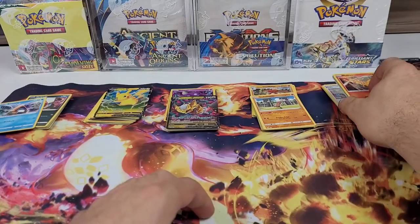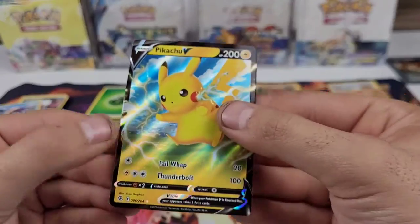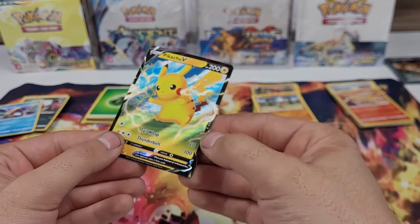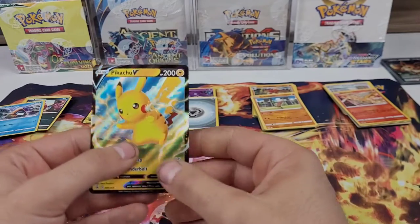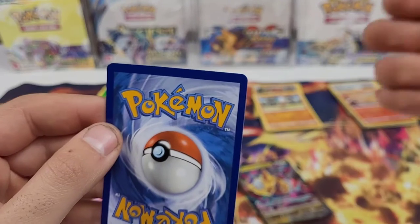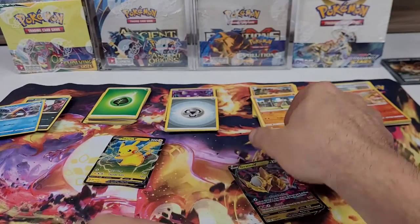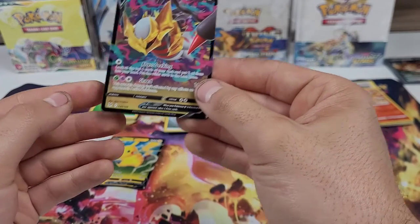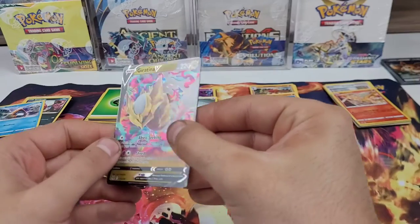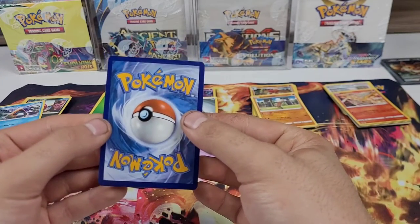That's our nine packs done — two V pulls. Taking a quick peek at condition on the Pikachu V: heavy on the right border and top, centering is not great, there's a burr on the edge from the cut, and a little whitening on the corners. The Giratina V has slightly better centering but there's still a burr — you can see the whole edge slightly lifted. Nice card, wish the condition was better.